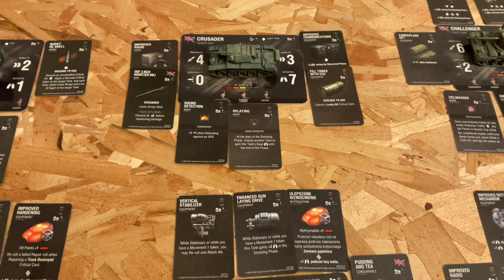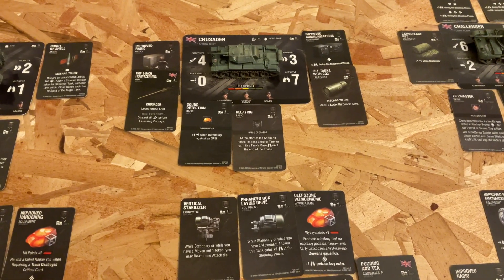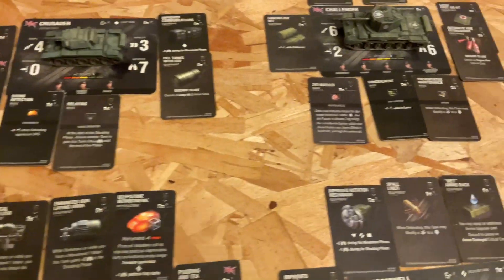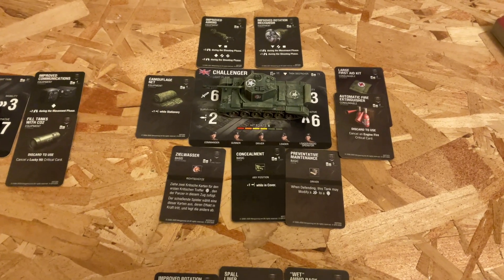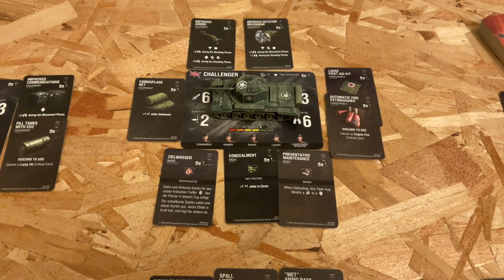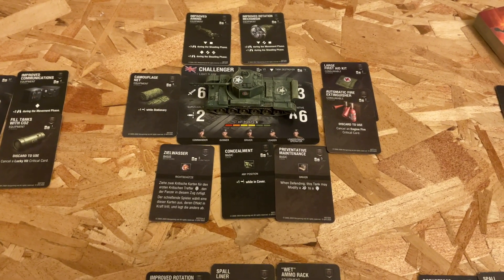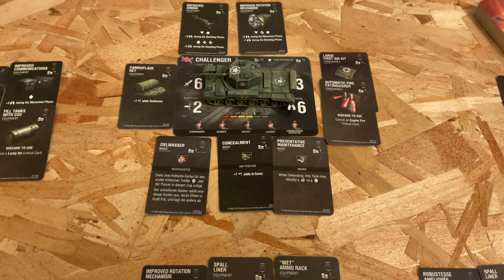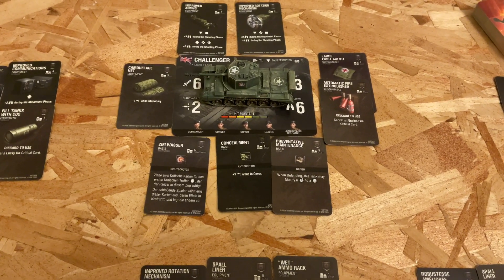The Crusader has a three-inch howitzer that makes its gun high explosive, along with improved communications, field tanks with CO2 equipment, and a sound detection commander to defend against the SPG, plus a relaying radio operator skill. Next, the Challenger tank destroyer carries improved aiming, improved rotation mechanism, camouflage net equipment, a large first aid kit, and automatic fire extinguisher.